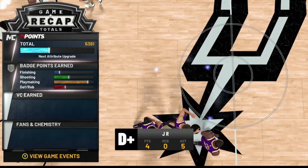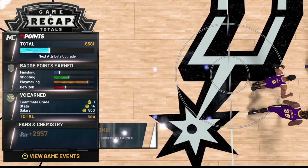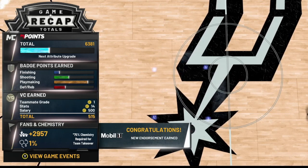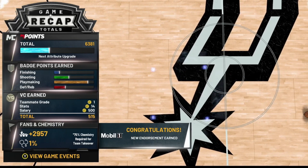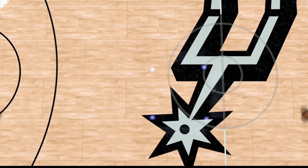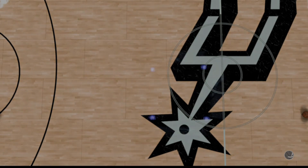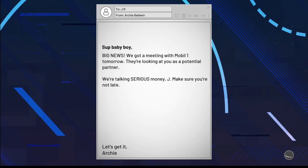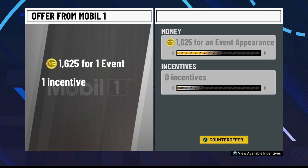This glitch doesn't spam your badge progress or VC from the game itself, but you're getting enough fans to unlock your endorsement. You'll see I was able to unlock my second endorsement right here — the mobile endorsement. Once this happens you'll get a message saying you have a meeting with your next endorsement, and you can spam through that prompt.